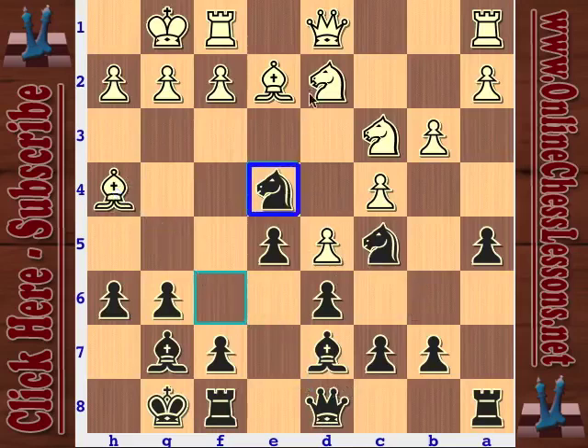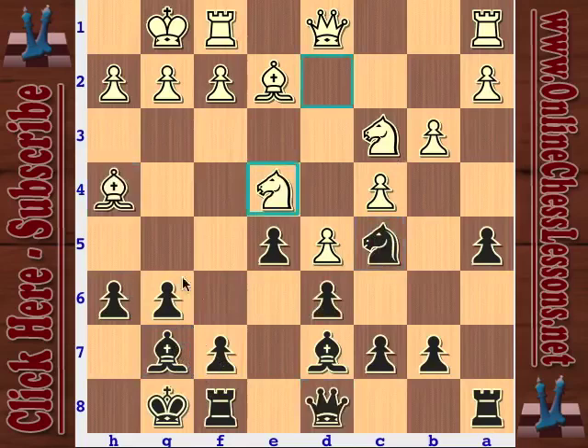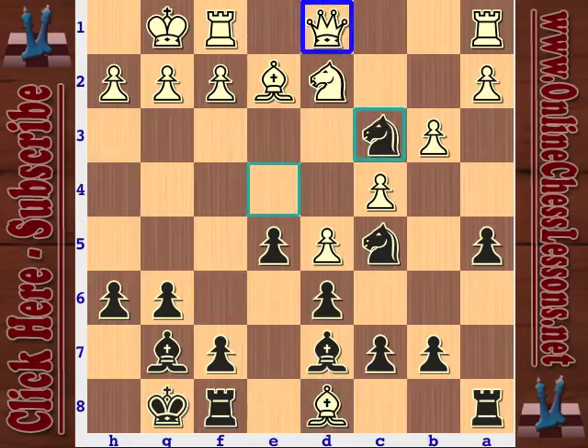First of all, what happens if white tries to decline the sacrifice? If he just takes the knight, black's going to get the dark-squared bishop, and white can even mess up his pawns. Black just won a pawn and picked off white's dark-squared bishop - this is just a huge advantage for black. You really can't ask for more in the opening: extra pawn, you've got the two bishops, especially the dark-squared bishop in the King's Indian. So basically white has to accept the sack. He's got the knight hanging and his bishop is also hanging. So he takes the queen. Black's going to capture the knight on c3 now, snatching a piece and attacking white's queen.